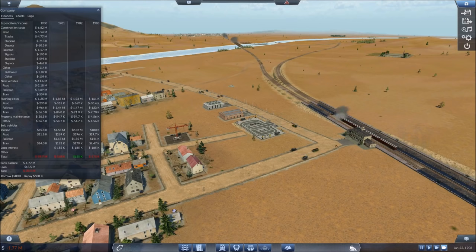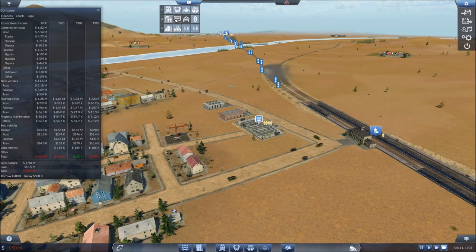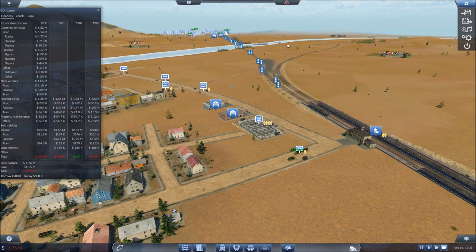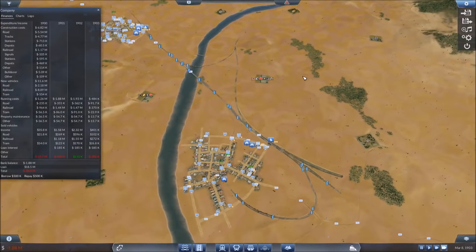Welcome back. Just in year two, we became profitable — that's fantastic, did not take very long at all. Now that we've got a little bit of wiggle room, we can take out some more loans and tackle some of the things we wanted to do.